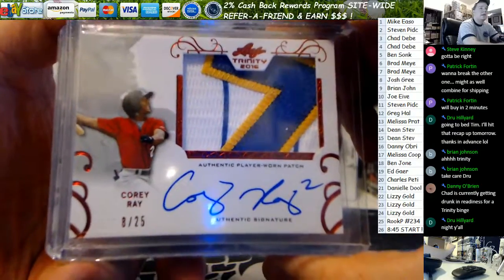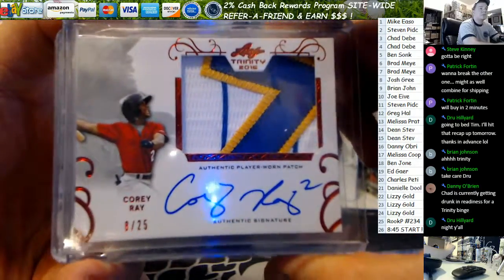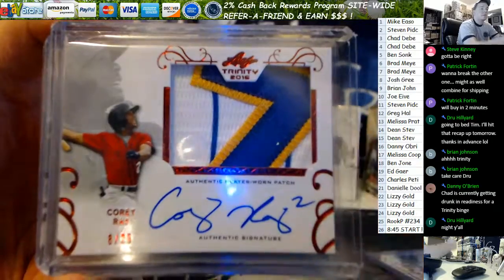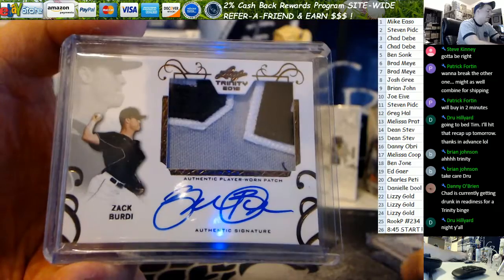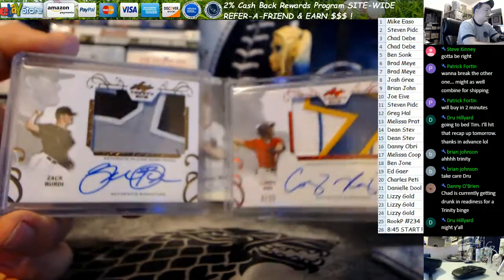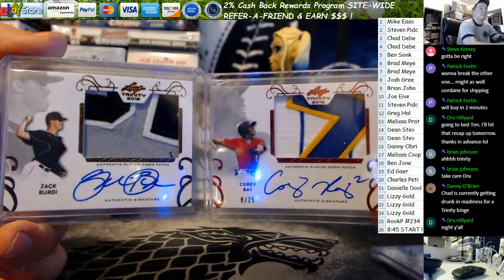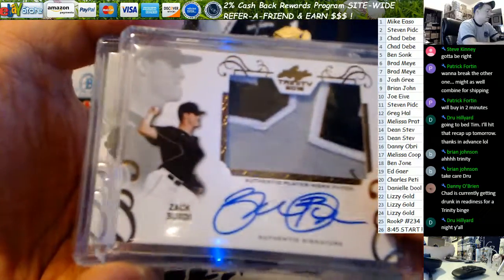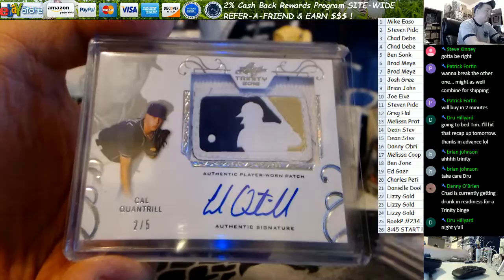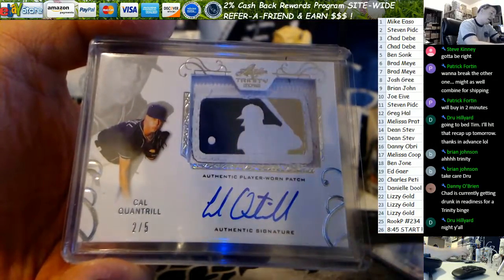Corey Ray Red — big ol' patch with some ink on it. And then we have Zack Birdie, the White Sox. Same style — beautiful patches. Gorgeous, gorgeous. Damn, dude. Talk about patchwork in that box.